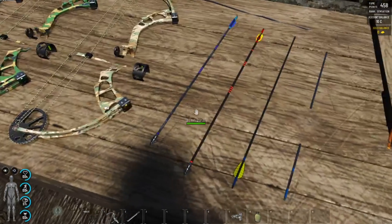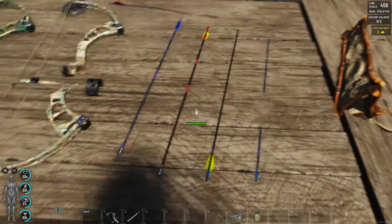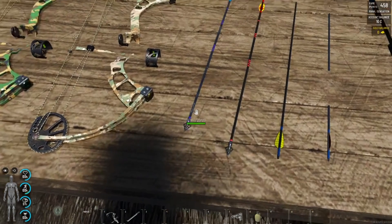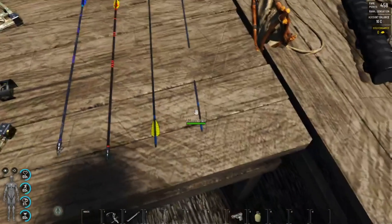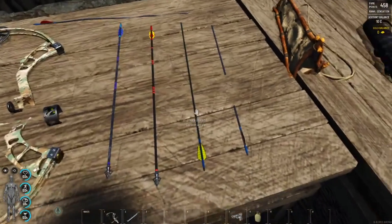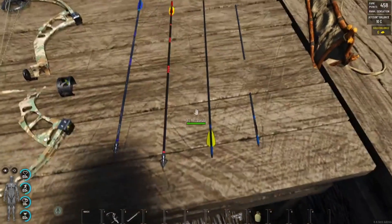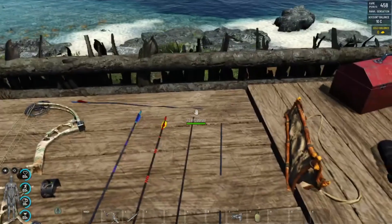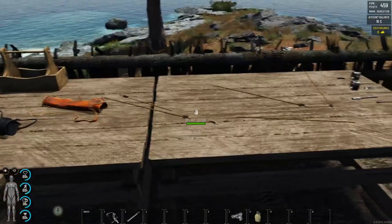Then you have more elaborate arrows. There's the ordinary metal arrow, then the broadhead metal arrow. You have the same things for carbon arrows — ordinary carbon arrows, which are strong, and broadhead carbon ones. And these are the broken arrows that you can occasionally find.